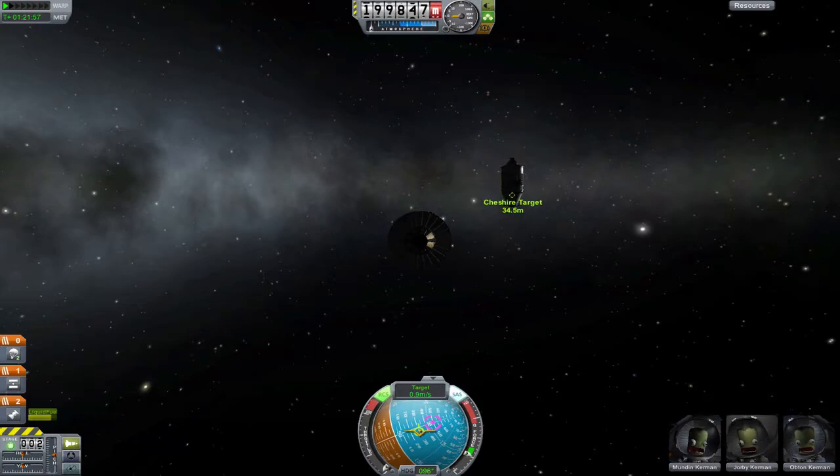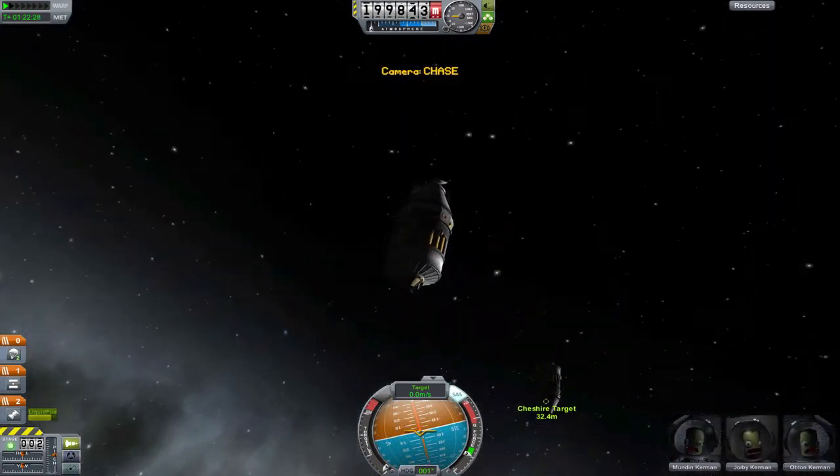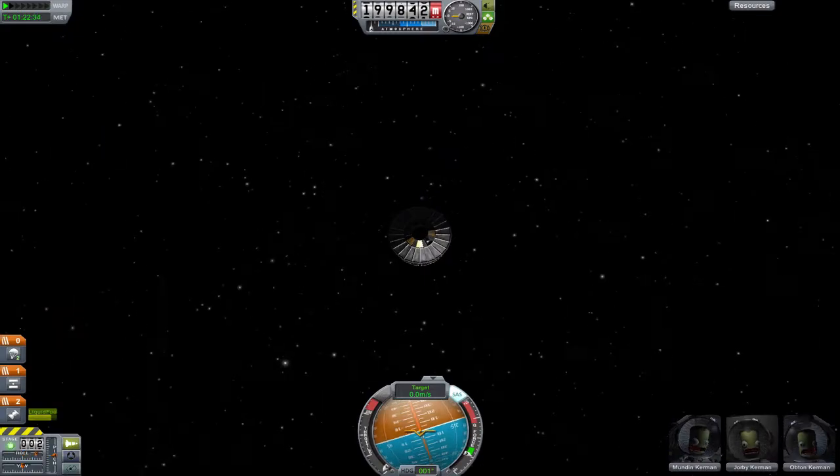Now click on the docking port on your ship, open it up, and say 'Control From Here.' Then double-click on the target's docking port and say 'Set As Target.' This makes it so you don't misjudge the distance and angles between the two ports. I would also suggest switching your camera view to chase and set the camera to look from behind your ship. This makes it easier to know which way the RCS thrusters will push you.